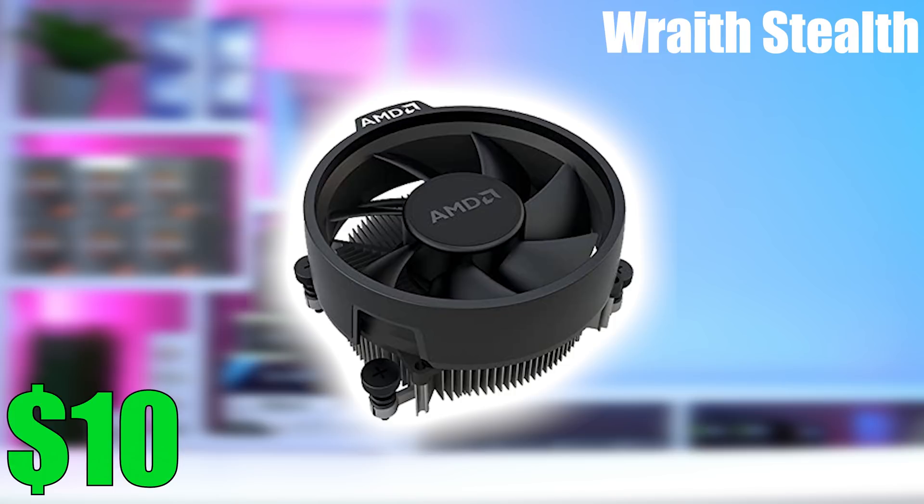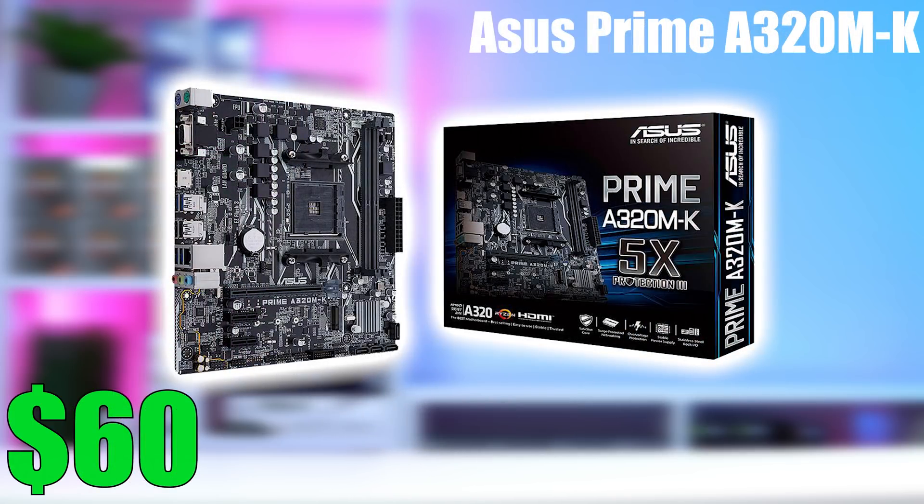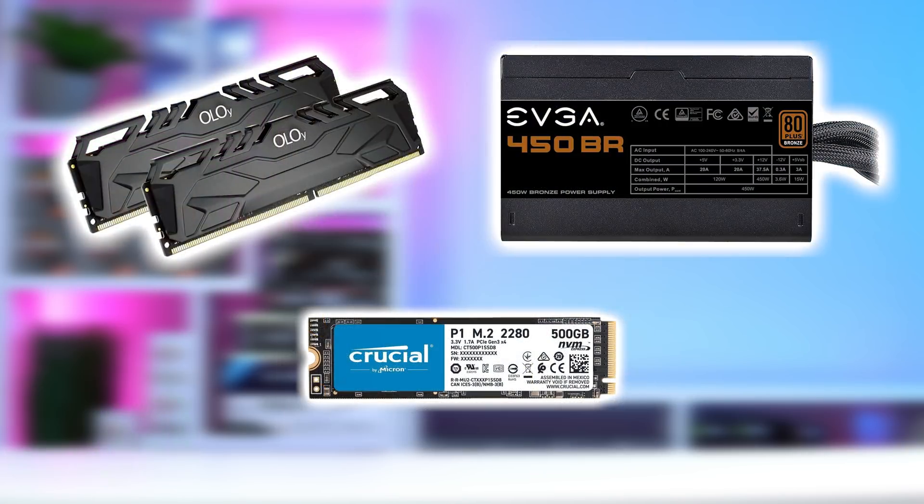After that we have the motherboard — this is simply the cheapest AM4 motherboard on the market right now, the Asus Prime A320M-K. I've used this board multiple times and the BIOS has always been good to go for the latest Ryzen CPUs, so I wouldn't worry too much if you buy it directly from Amazon. Moving down the parts list, the RAM, SSD, and power supply are the same as the Intel build — all great buys right now.